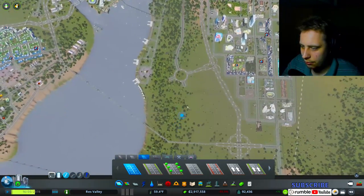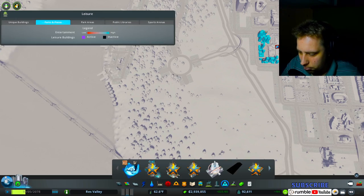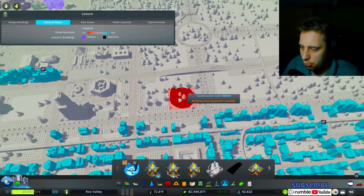Let's just put that there for now — it's not really going to matter. Oh, we don't have this yet. Do I have enough money to do both? 800, 850 — I do. We're just going to plop these in real quick because I've got enough money to do both of them.